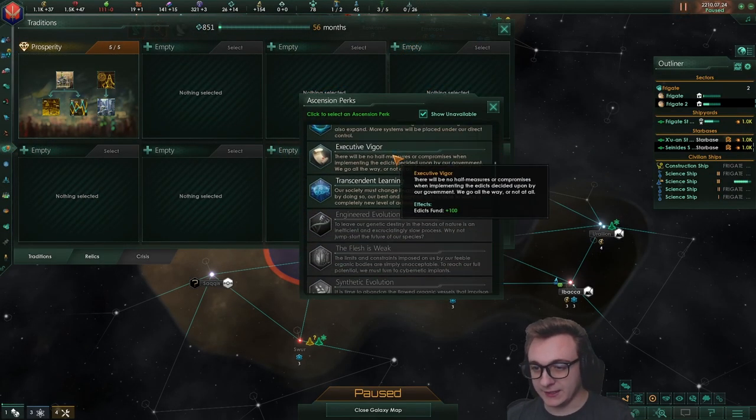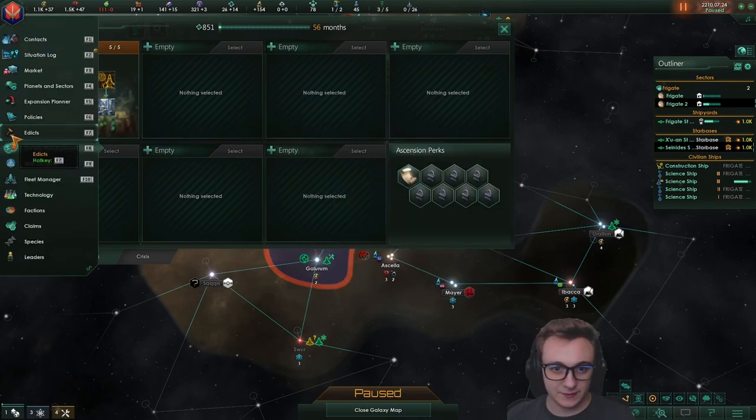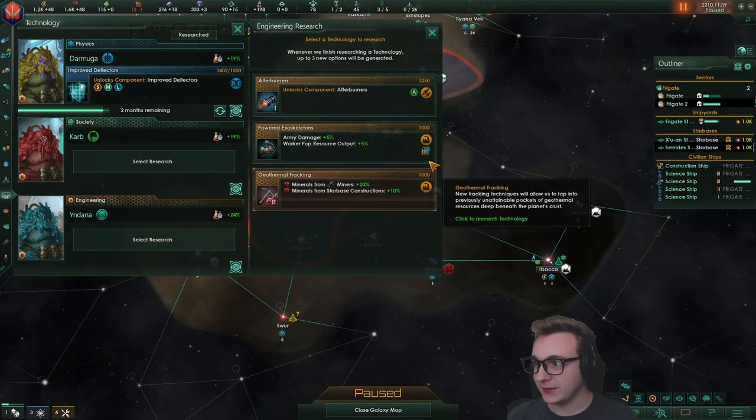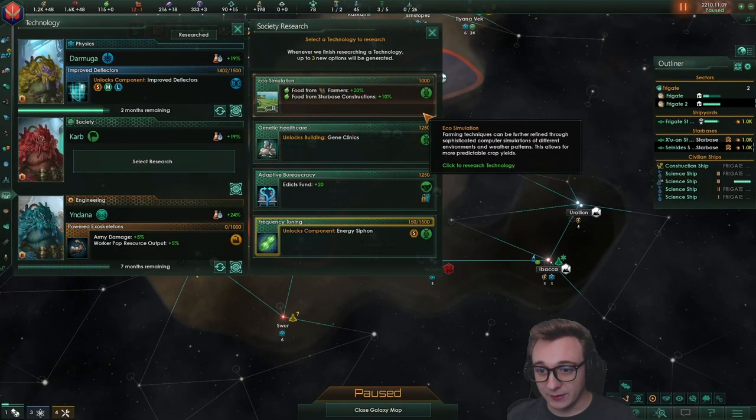I'm going to jump right on executive vigor because it gives us edict fund, which means we can get more energy from jobs. We have the unity now. I still don't have frigates and I haven't found anyone, so 10 years might have been a bit of a stretch. So on year 20, we'll declare a war, and then every 10 years from then till the crisis spawns.